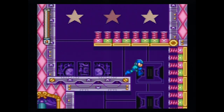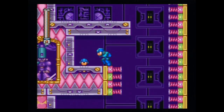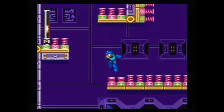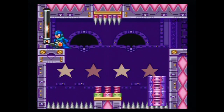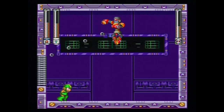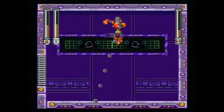Next up is Spring Man Stage. These stages contain lots and lots of springs, and it's actually really fun to bounce around on them — it adds a great sense of platforming as you carefully time your jumps onto platforms. Fortunately, you aren't punished harshly as you just fall to the bottom and work your way back up. It's here you get the Hyper Bolt, which reduces the cost of items in Auto's shop — a very useful item. Spring Man is a lot of fun to fight too; it's all about using the Slash Claw for close-range damage, almost like a fist fight in Mega Man.